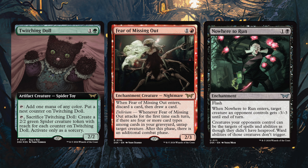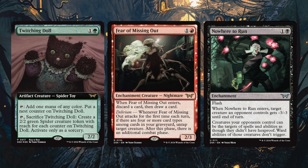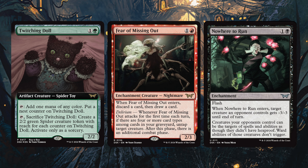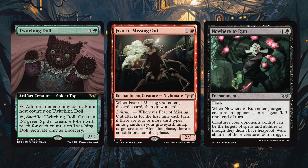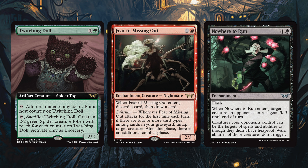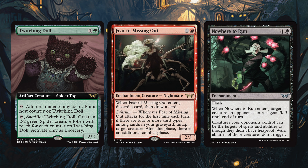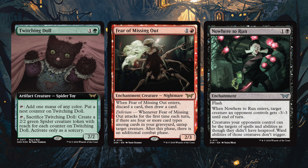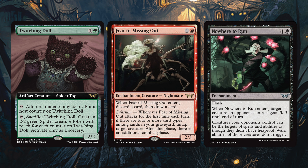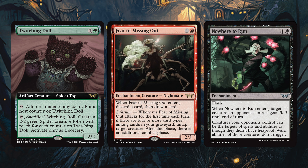Fear of Missing Out is one and a red enchantment creature, Nightmare. When it enters the battlefield, discard a card then draw a card. And it has Delirium — whenever Fear of Missing Out attacks for the first time each turn, if there are four or more card types among cards in your graveyard, untap target creature. After this phase, there's an additional combat phase. A pretty cool extra combat creature for only one and a red — I'd let this die in order to take another combat for sure.